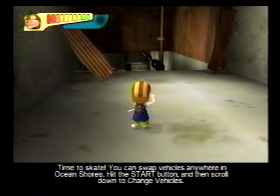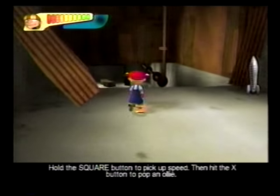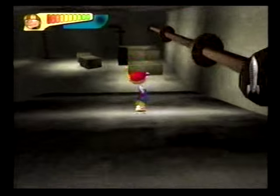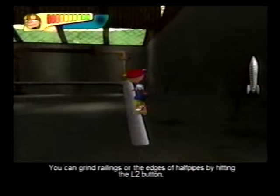You can swap vehicles anywhere in Ocean Shores. Hit the start button and then scroll down to change vehicles. Hold the square button to pick up speed, then hit the X button and pop an ollie.